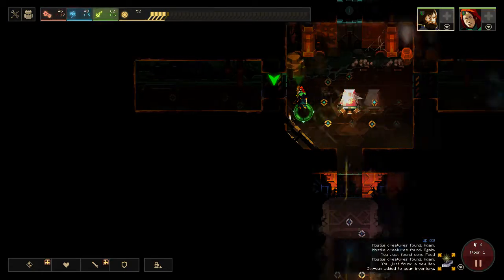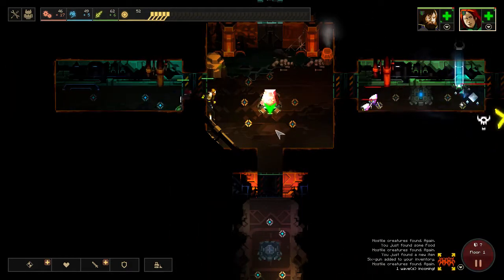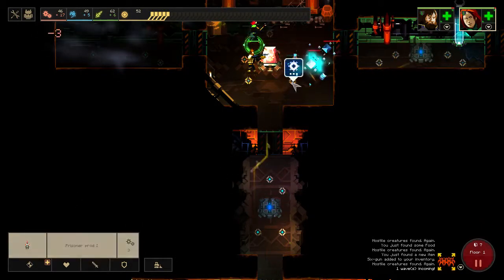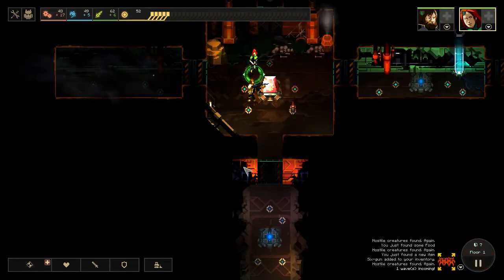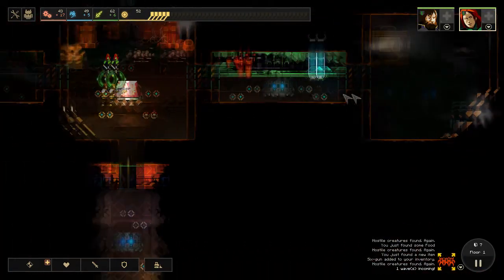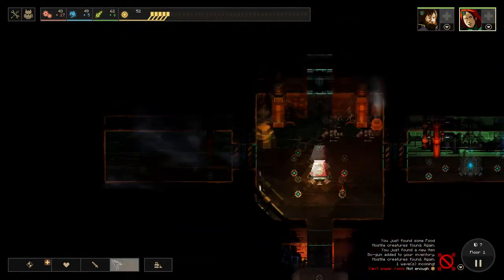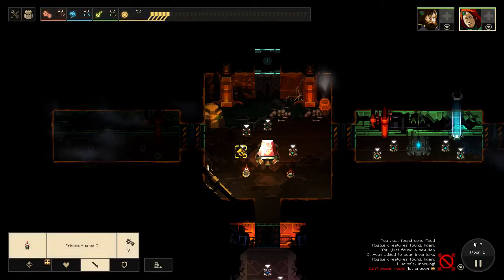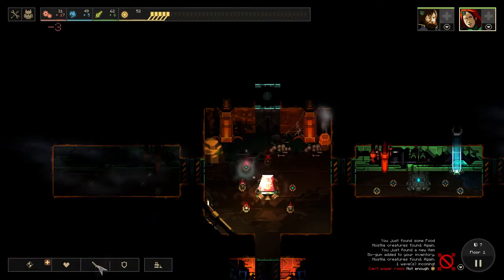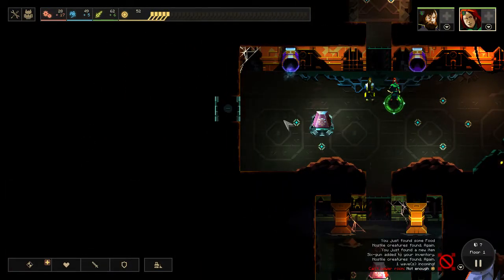Luckily both of these guys have about the same amount of speed. You'll notice maybe as we get another member that some are much faster and some are much slower. We got some people coming in here, so we're going to want to start setting up some of these defenses. I remembered all these hotkeys before - now I can't remember for the life of me. The elevator is not that way. We're going to send both of our dudes in here and set up more defenses. I don't want things to rush in behind me and take out all of my stuff.